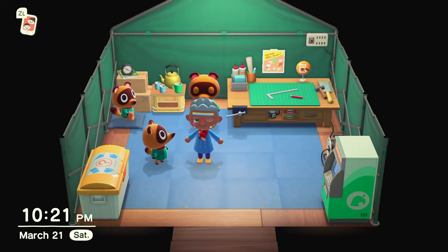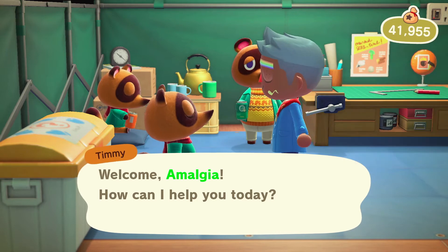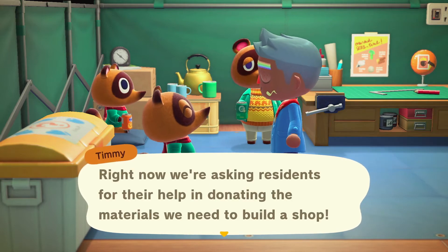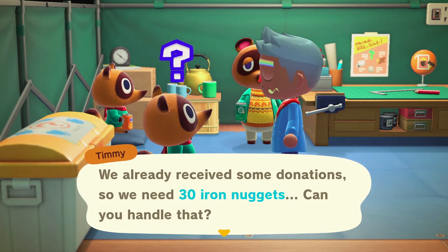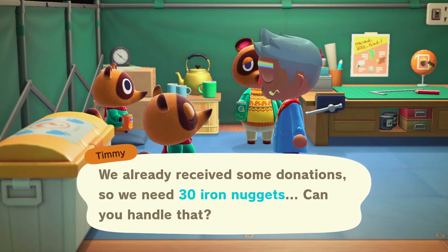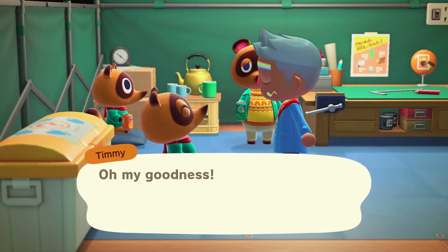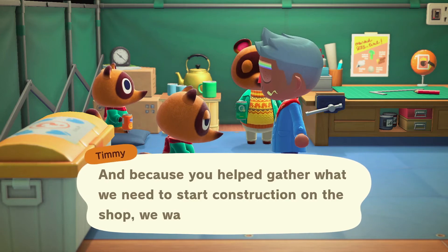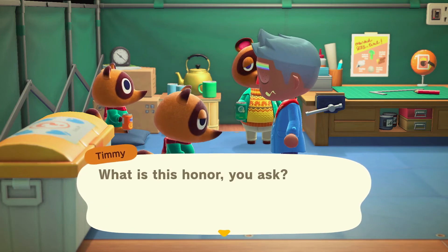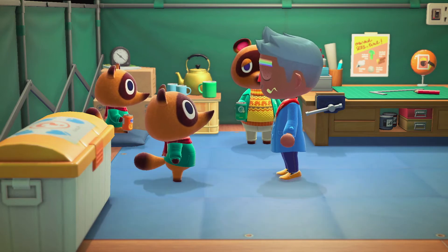All the materials don't need to be donated at the same time, but Timmy will only accept a stack of an item from you if it's at 30. Once you have your stacks ready to donate, talk to Timmy in Nook's tent and click on About Building a Shop. Hand over all the wood and the 30 iron nuggets, and Timmy will give you a store tent marker that you can place in town. Placing the tent somewhere near your home means you won't have to run far to get to the store, but the positioning is up to you.